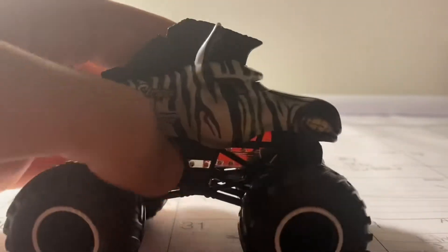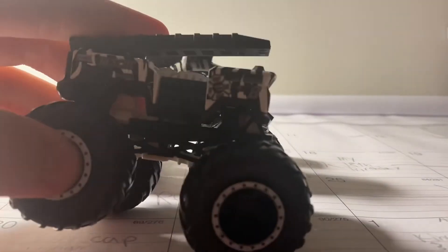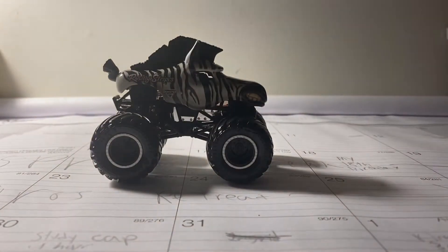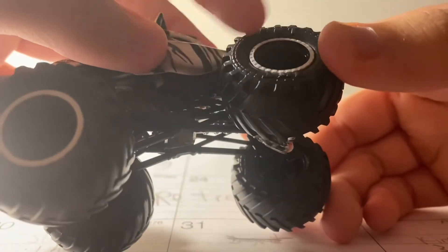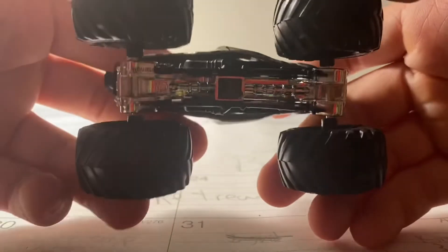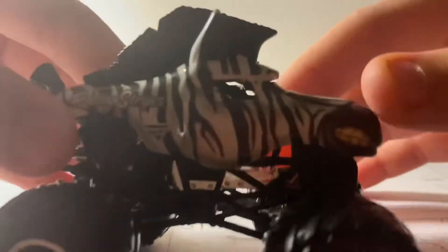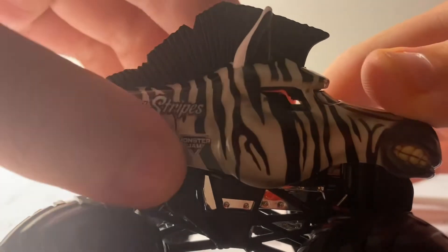Obviously as you can tell, it is a Zebra. The rims are really cool — they reminded me of the Hobbles Monster Trucks, like Five Alarm, Skeleton Crew, and Hooligans. It has the BKT branding on the tires, not in white but in black right there. Black rims right here. Metal chassis, black roll cage. And the body is really cool — black and white stripes on the side. As you can tell, it says Racing Stripes. Very creative name.